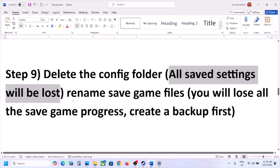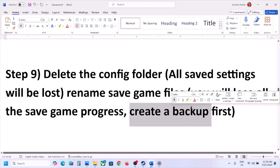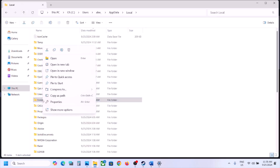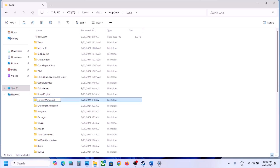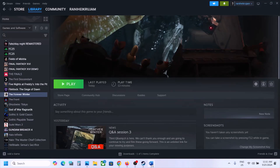You can also rename or delete the save game files, but you will lose all save game progress and have to start from scratch. First, create a backup — go back to the Forever Winter folder, right-click, copy, and paste it to the Desktop. Now right-click on the Forever Winter folder, rename it to .old or whatever you want. Launch the game and check. If still not working, you can delete the save game files, but you will lose all game progress.